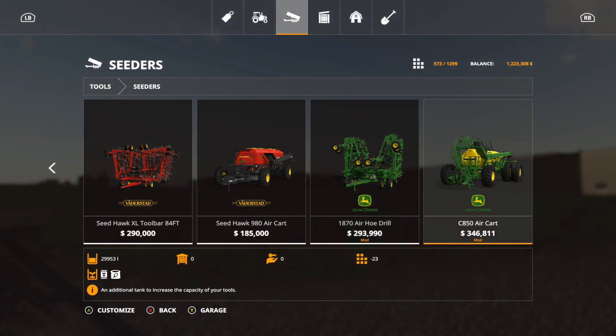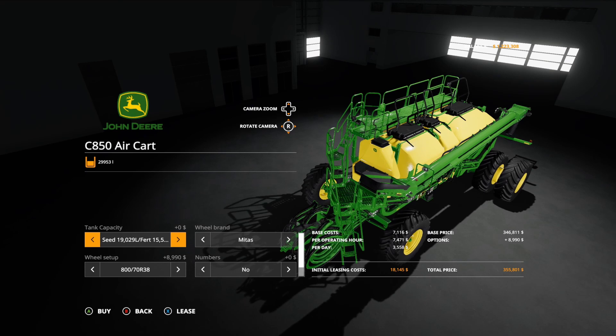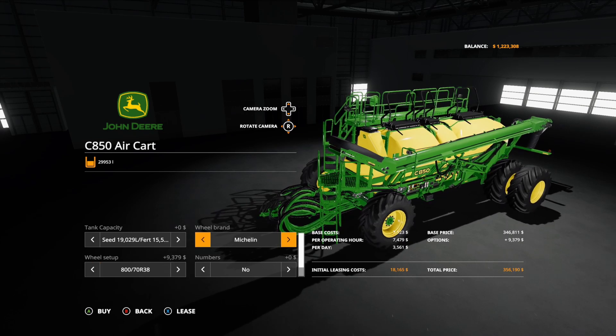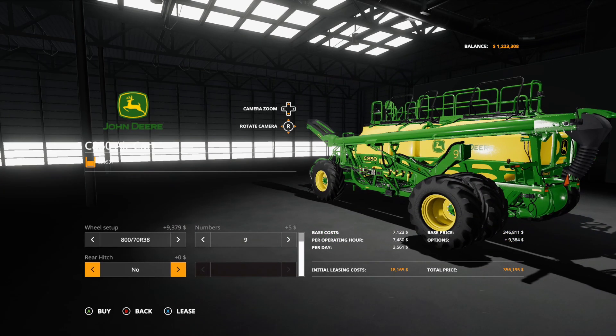Then we have the CA50 air cart, which is $346,811, 23 slots. If you combine these slots it would be about 37 slots total. This holds 29,953 liters and does seeding and fertilizer tanks. For options, you get 19,029 liters of seed and the rest is fertilizer, or you can do just seed. Wheel brands include Wilbrand, Midas, and Michelin, with tire sizes from 870R38s to 42s. You can also add a rear hitch.